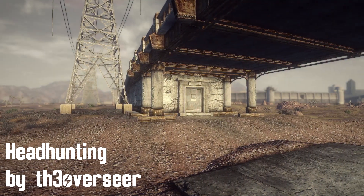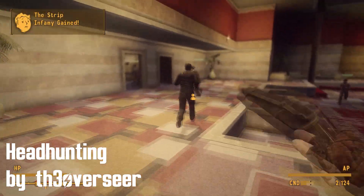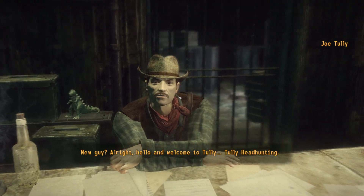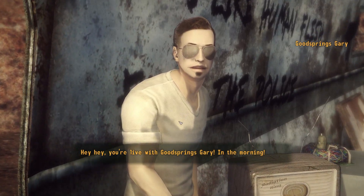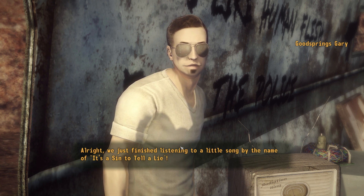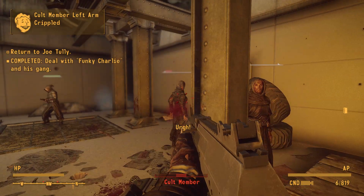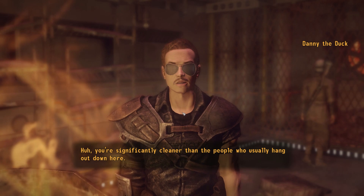Moving on we have Headhunting by The Overseer. This brand new quest mod can be started by going to the headhunting office located near Grab and Gulp. If I had to compare it to something, I'd say it's pretty similar to New Vegas Bounties. In the headhunting office you can find Joe, who will hire you as a bounty hunter and sell you contracts to complete. Thanks to these contracts you're going to be meeting some weird and interesting characters that you're supposed to kill. There are three categories of contracts — you start with easy ones and move up after completing a few in each category.